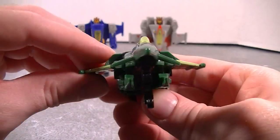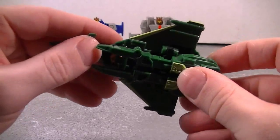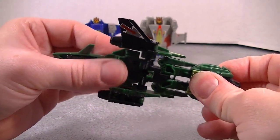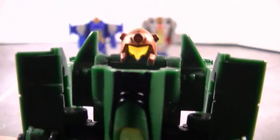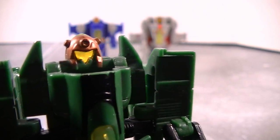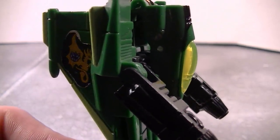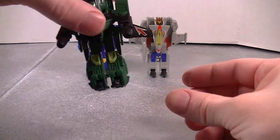Now to the one and only Eagle Eye. Check that beautiful jet out. This transformation is pretty simple — bring the wings down and then you just kind of spin around just like everybody else. Eagle Eye. I like how they give him no face, just one big light piping face.